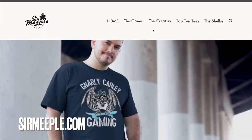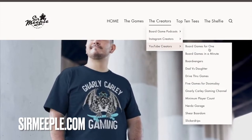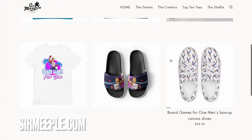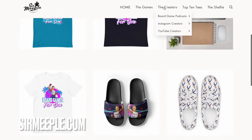A word from our — well, I don't have a sponsor. But if I did, maybe it would be Sir Meeple, who provides some pretty awesome board gaming apparel. He even made some awesome clothes just for this channel. Be sure to check out his hero shirt, hero shoes, and other creators. Sir Meeple, we love you. Back to the show.